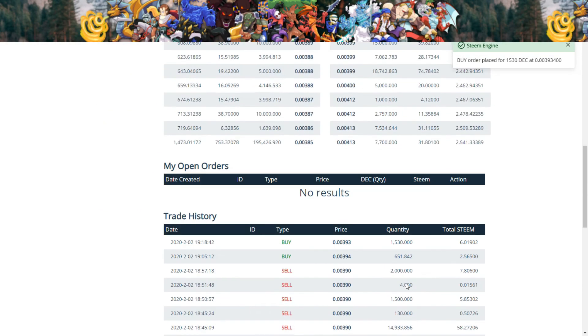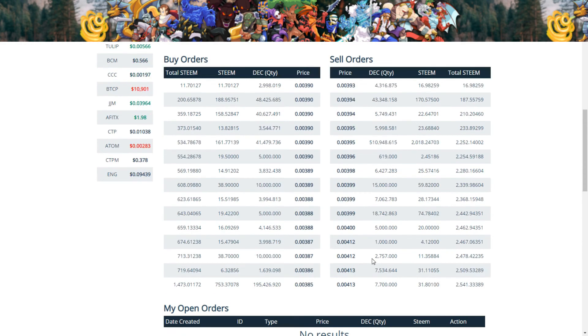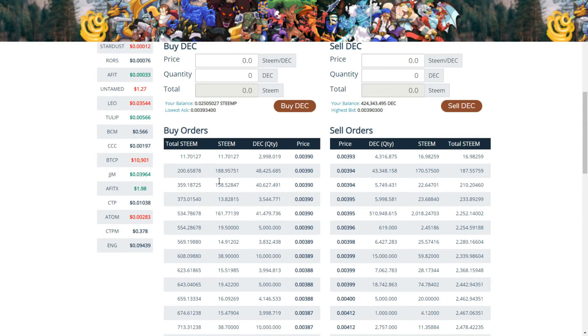All right, and we have no open order, so that's it — we got it. It says right here it went through. It shows your history right there, all your trade history, your open orders, people who have buy orders on the market, people who have sell orders on the market.